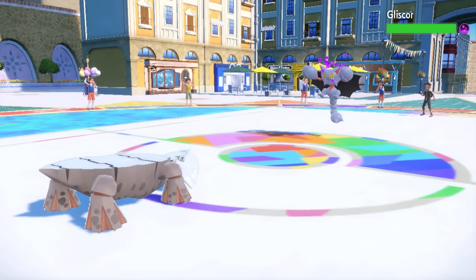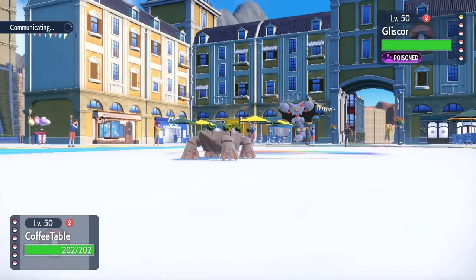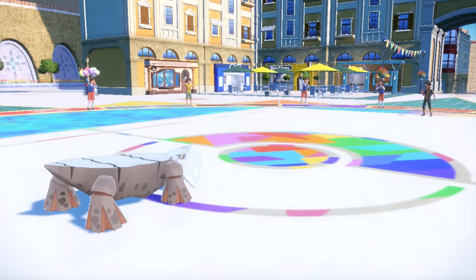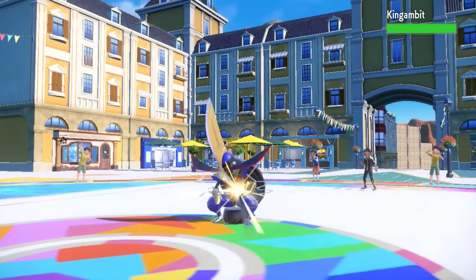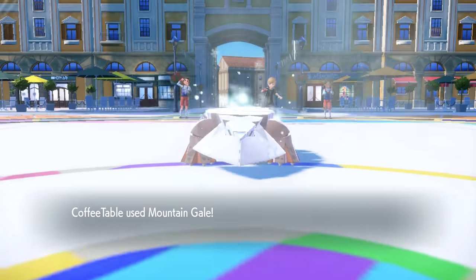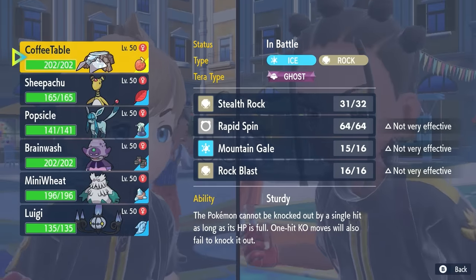That feels pretty good, and they're just gonna get that Toxic Orb to activate because Gliscor is toxic like that. At this point, there's no reason for me not to click the Mountain Gale. I know I can take any attack this thing wants to throw at me — I'm defensive as hell, and Mountain Gales hurt a lot. I click the Gale, they end up switching out into King Gambit. So the Gliscor came in, got its Toxic, set up a little bit of spikes, and then bailed. King Gambit comes in and does take the Mountain Gale nicely, but my Avalugg cannot touch Steel types unless I'm on a body press set, which I am not.